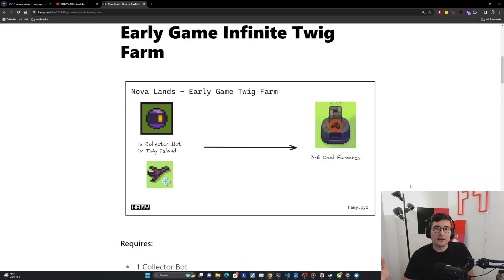First off, let's start with early game — when you first get on the island and how you can get infinite twigs here. In the early game, you're just not going to have many technologies unlocked. You'll really just have some bots, maybe some storage, maybe some simple furnaces. The best thing you can do is create a collector bot, use them on twig islands, and put all your pipelines that require twigs — which is mostly coal-based pipelines — on there. Twigs will infinitely respawn on these twig islands, but there is a cap rate. It's not super fast, but it's fast enough for most of the early game.